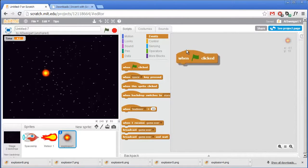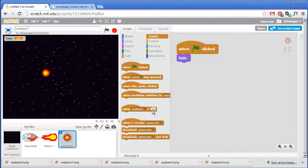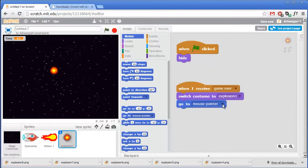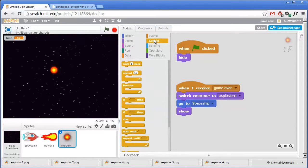Start with explosion 1, then go to the costumes tab and upload the different costumes for each explosion image — giving you 8 different costumes. The script for the explosion sprite is pretty simple: at the very start of the program it hides itself since it doesn't need to be seen until the ship gets hit. Then it waits until it receives the game over broadcast. Grab the when I receive block, set the first costume to explosion1, and grab the go to block set to go to spaceship. Then show it.